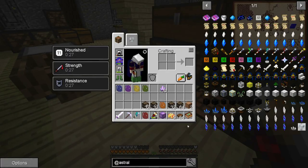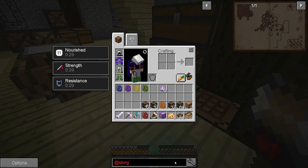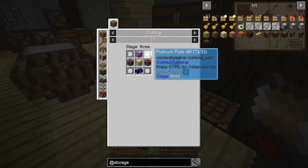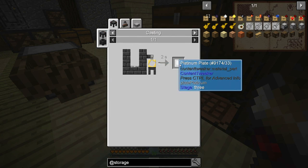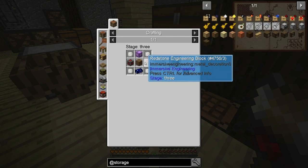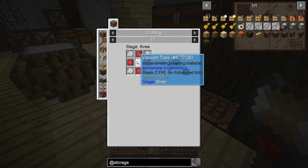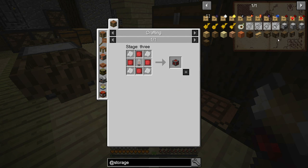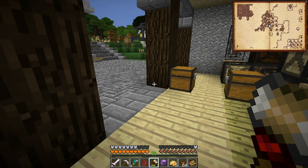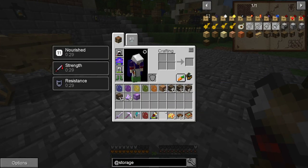Let's look at the controller recipe one more time. We need platinum plates, which I still need to make, some redstone engineering blocks — we've made one of those not too long ago — and a star metal ingot. Let me gather up the last of the stuff needed for this and I'll be right back.